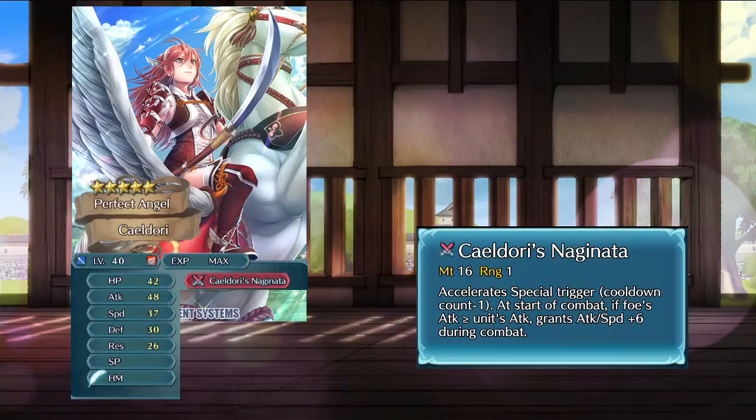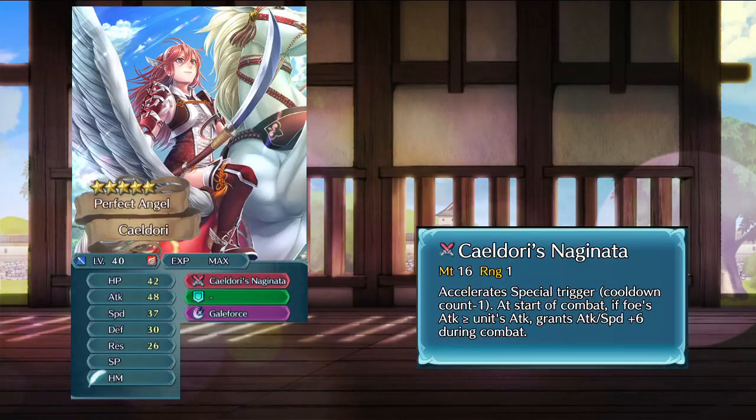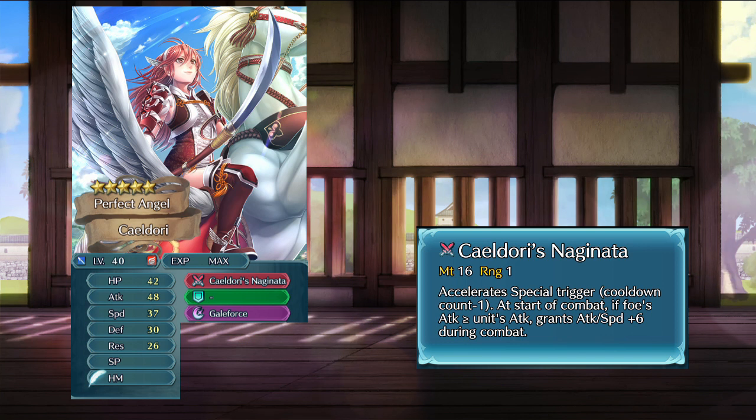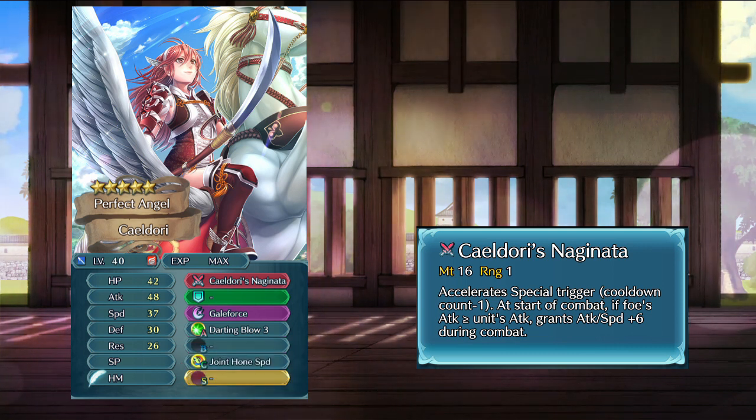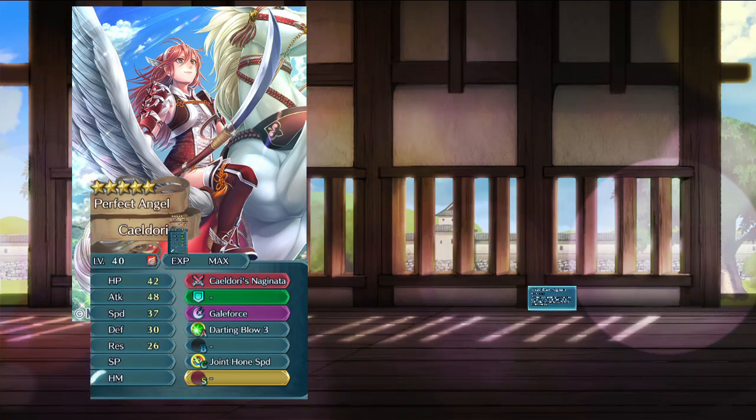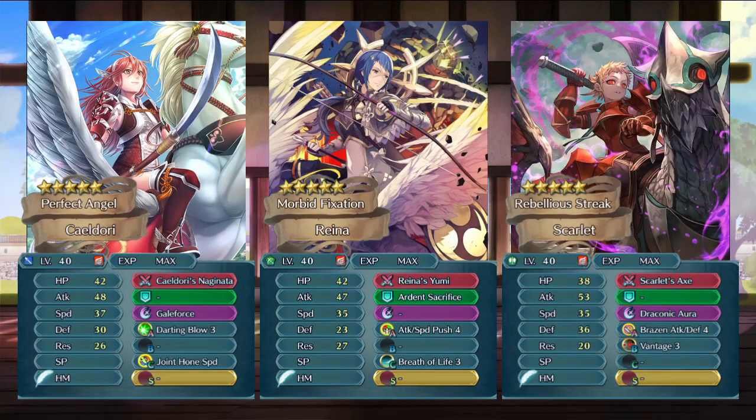Now for the rest of her kit, I give her Galeforce for the special. It is not one of her base skills in Fates, but it's a nice reference to Cordelia in Heroes. Sky Knights in Fates have Darting Blow as a skill, so I think she could have Darting Blow here too, though it's not very exciting. And for the last skill, I'd give her Joint Hone Speed, so Caeldori can buff allies, just like Falcon Knights can with their Rally skill in Fates. I think this would be a pretty cool Caeldori, doubling most enemies and abusing Galeforce just like Cordelia.